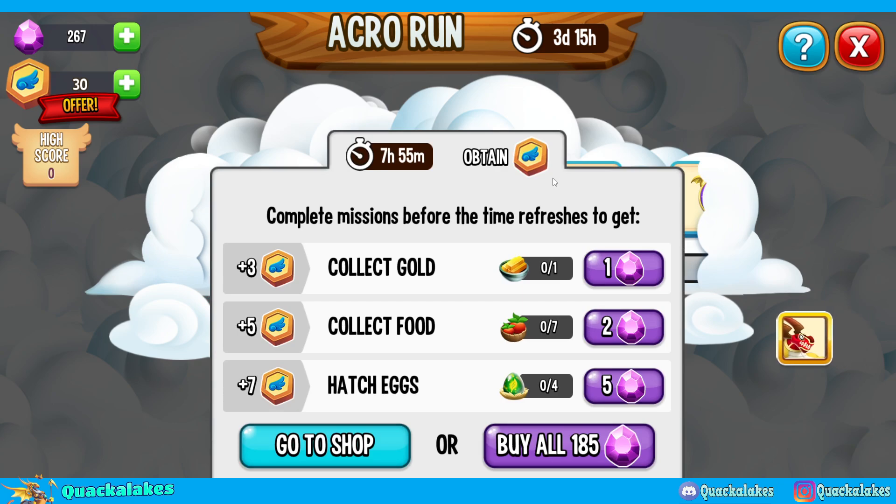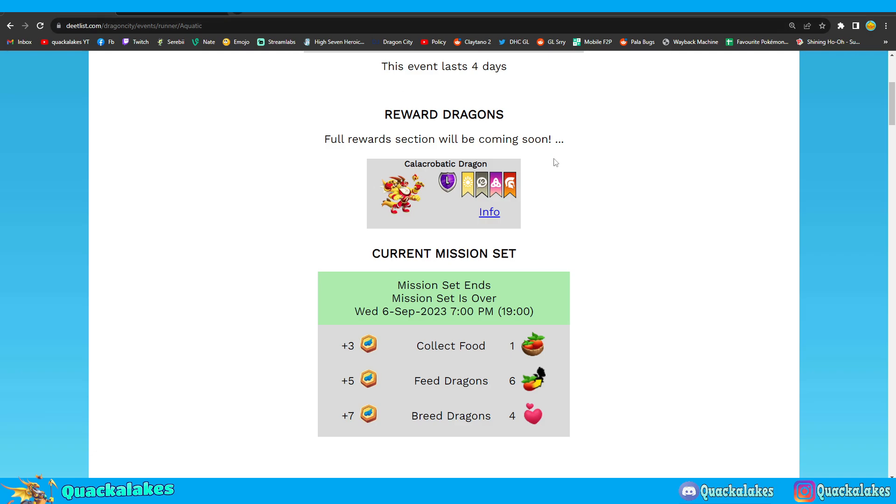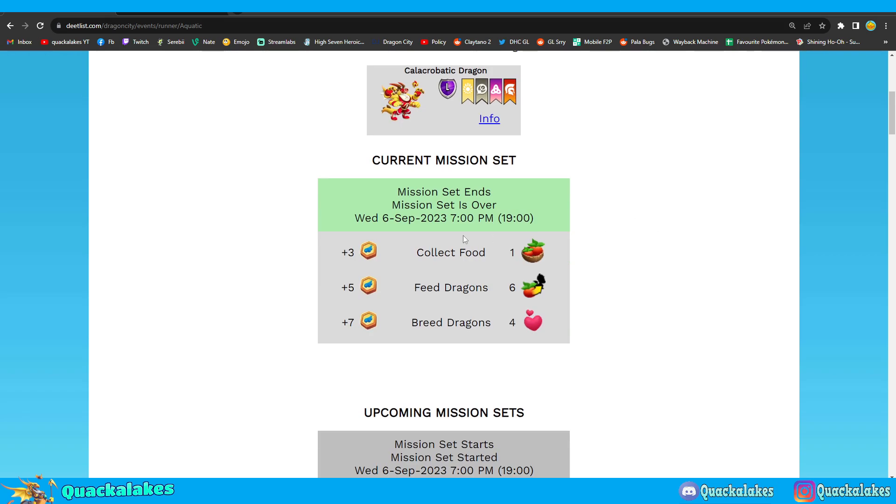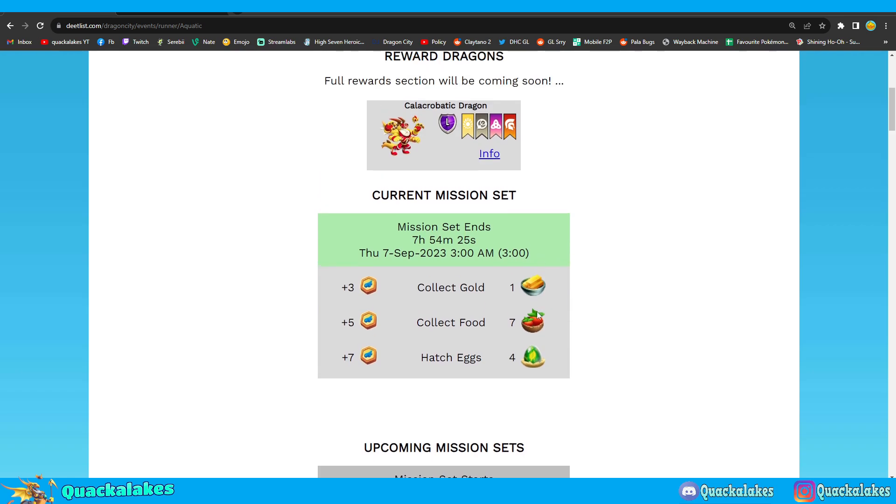We also have tasks, and these can be a little troublesome — similar to heroic races — mainly the hatching eggs and breeding dragons ones. For the first refresh of this event, we just got a new refresh, which is at 7pm in the UK, and that means we can do the next set of tasks. If you want to know what the upcoming tasks are, use Deetlist — it's updated and will show you what the next mission set is. If you refresh it, you'll see the current mission set, how many items you need, and how much currency you'll get.